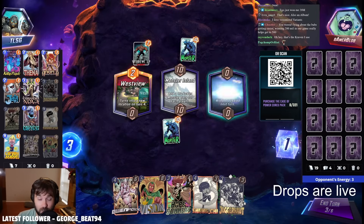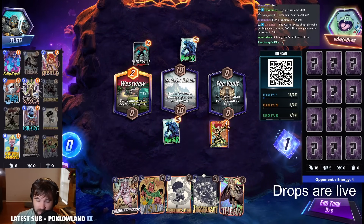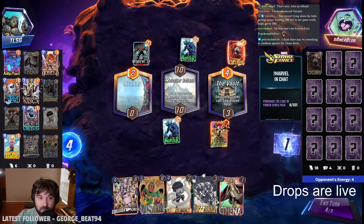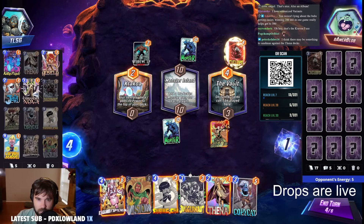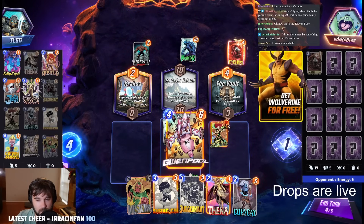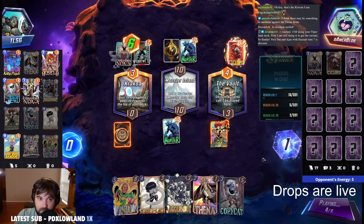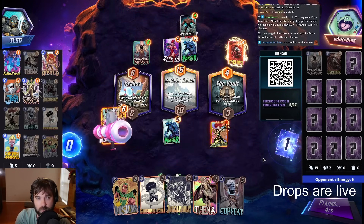Gamer Blob is running an Arisham deck — one of the brave souls still running Arisham. We could do Hope Summers into the Vault, hope that we get another two-cost drop next turn. There may be something to Sandman — I did get bodied by a couple of Sandman plays earlier, so I could see it. Legion could be interesting; we could lock the game down on turn five or six. Arisham isn't nerfed, but Cassandra Nova definitely hits it really, really hard.